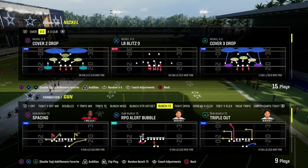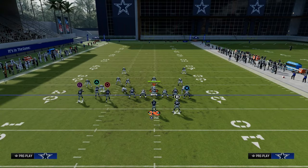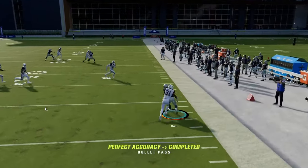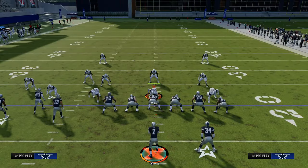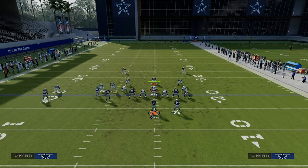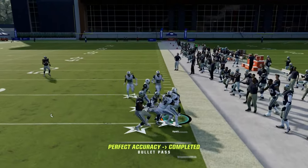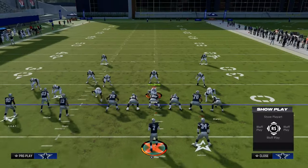Let me put Devin Hester there. When you have an actual capable receiver, this crossing route is really, really good. Now the drag routes and the slant are good as well, but the main route on the play is this drag route to the crosser, the high-low to the right, and then the backside slant. This is one of the best concepts in the game. It makes them defend the Bunch side, but it also makes them defend the tight end side, so they're going to defend both sidelines, which opens up other stuff.